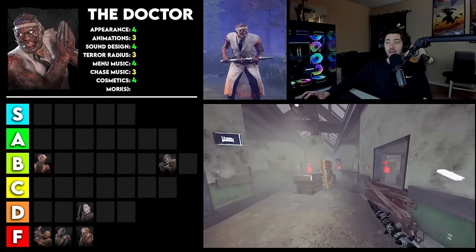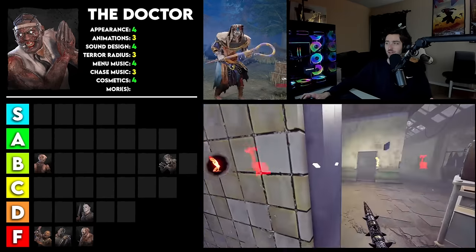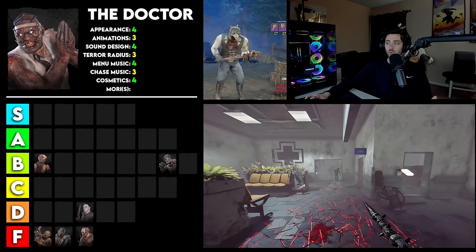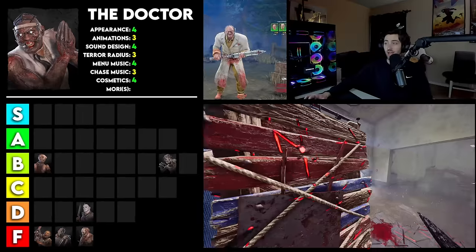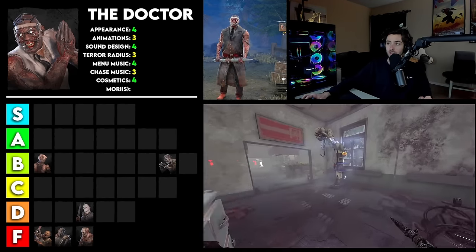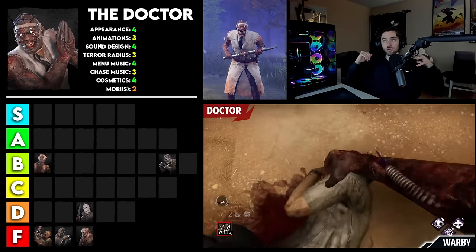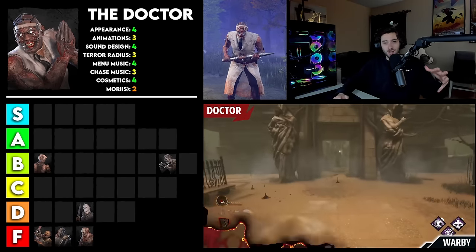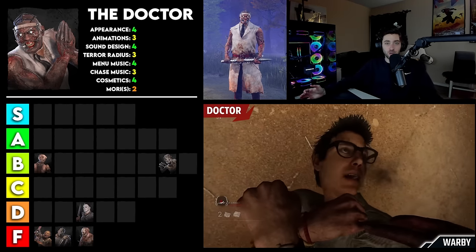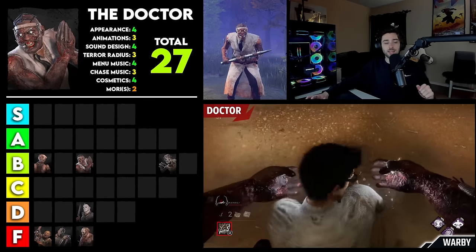For cosmetics, I'm actually going to give him a 4. He has very, very cool and unique cosmetics — like he has a Pharaoh, and this new one with Slipknot that just came out today so I haven't seen it yet but it looks sick. He has the Look-See one and all sorts of very cool stuff that completely changes the way he looks as well as completely changing his weapon too. This is one of my favorites. Some of the coolest cosmetics in the game, and he's one of those killers that works really well with recolors too, especially this dark one. For Mori, unfortunately I am going to give it a 2. The way he uses his electricity to almost fry the person's brain is cool on paper — but in practice in the game it just kind of happens without much being shown. I expect a little bit more out of this extremely insane killer. So that totals him at 27 points, which places him in the top of B tier.